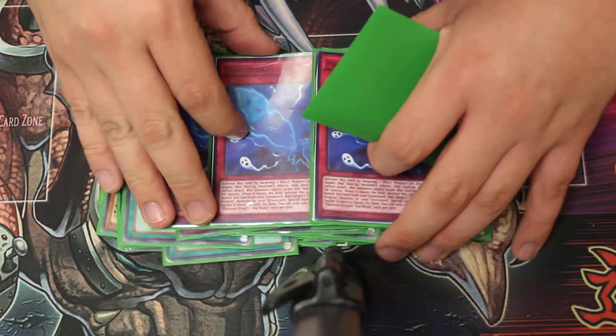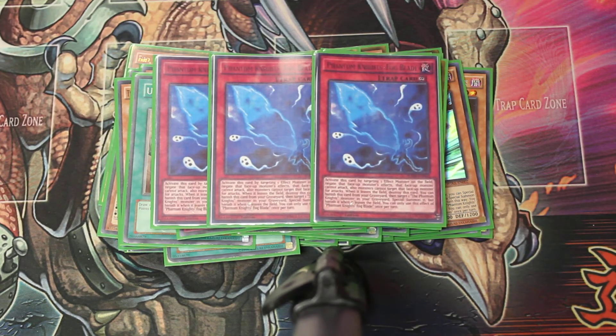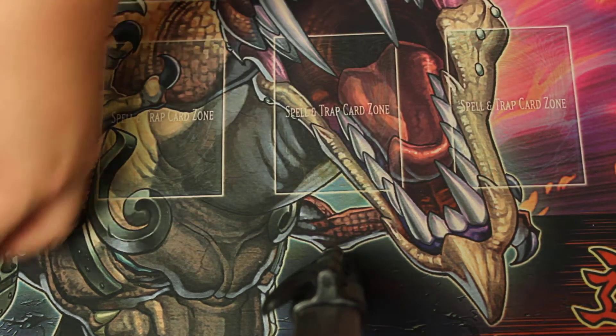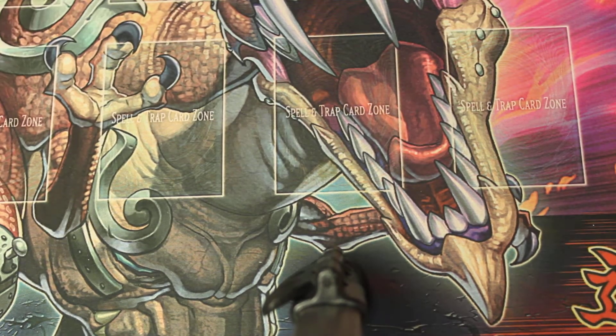Three Fog Blades to negate — it negates and stops your opponent. It's a searchable trap chain guys, it stops your opponent and it banishes. And then the Solemn Warning — we'll give you a Solemn Warning.